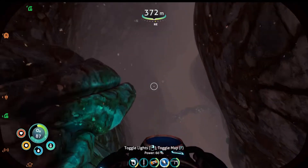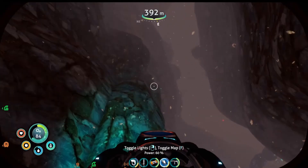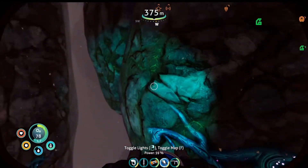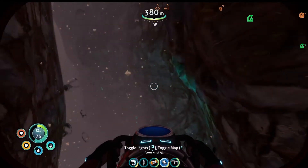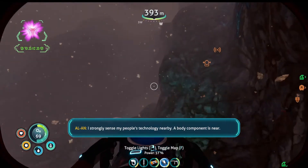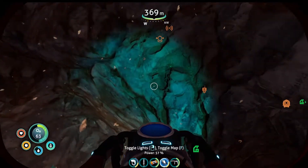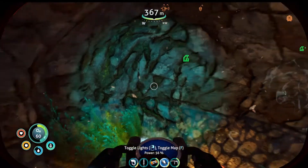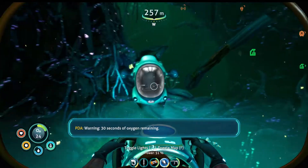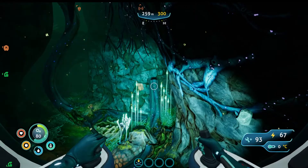Do you think this is the right place? There's definitely nothing here. I doubt this is the right place. Let's go see if we can find my truck. I strongly sense my people's technology nearby — the body component is near. I'm pretty sure I'm going to die because I don't know how to get out of here. 30 seconds of oxygen remaining. I'm almost there. We made it.